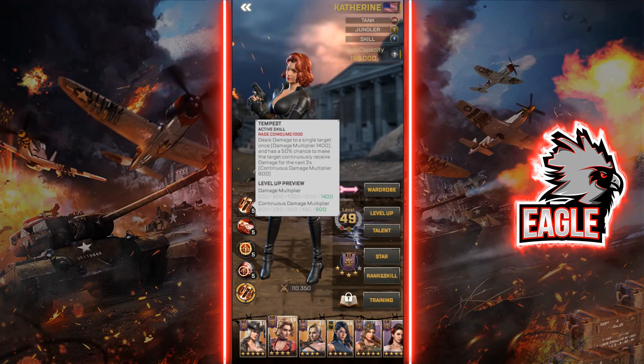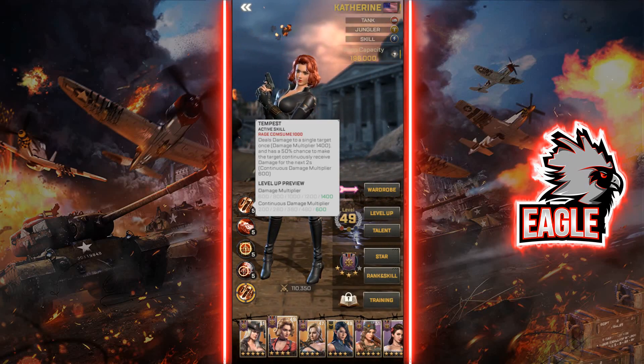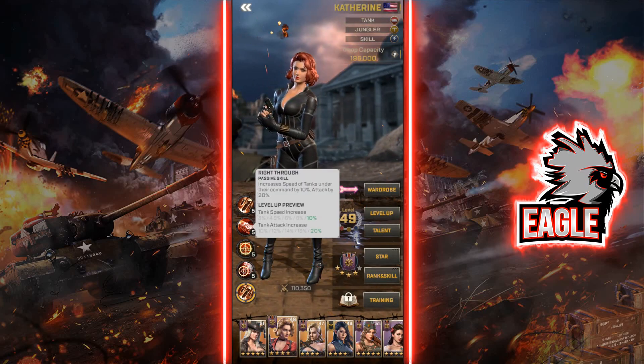Her first skill is a burst damage skill that deals a huge damage multiplier, plus a 50% chance to deal another two damage multipliers of 600 damage as a continuous hit. That second continuous multiplier is pretty solid if you're lucky enough to trigger it. Her first ability is the most important one — I 100% recommend maxing it out first, as this is where Catherine's burst damage comes from and her battlefield performance will be significantly more effective.